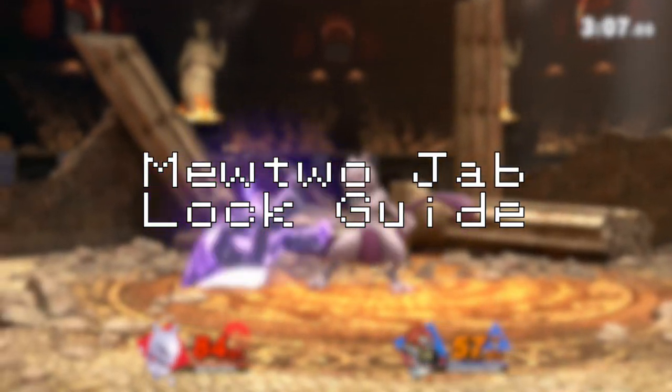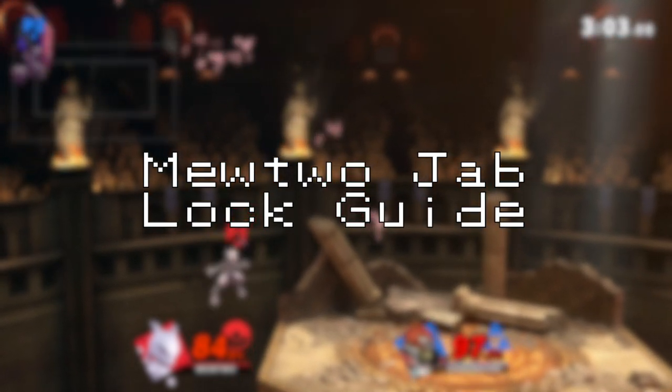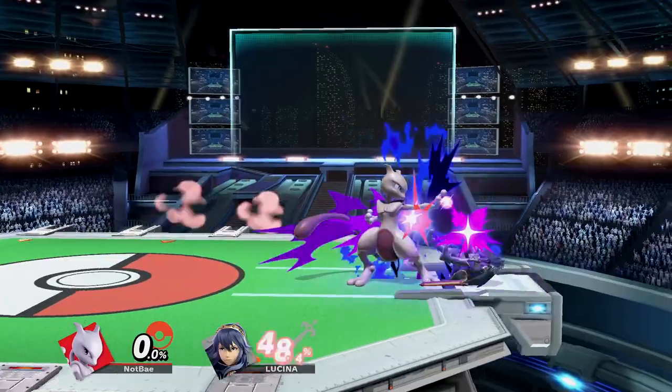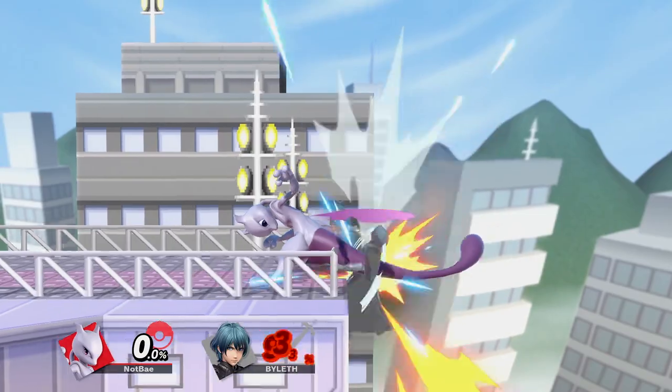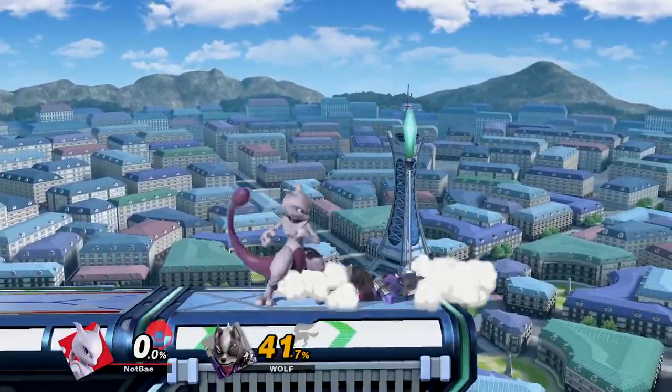Jab Locks and Resets have been a staple mechanic in every Smash game and are extremely potent, typically leading to big damage or the entire stock. But for Mewtwo, the punishes and follow-ups can be tricky as he has to work a little harder for his optimal punishes. In this video, I'm going to break down Mewtwo's Jab Lock follow-ups, setups, and when you should go for them.